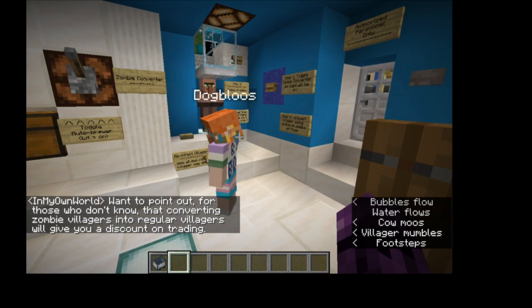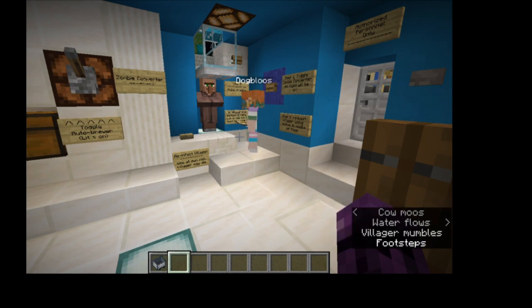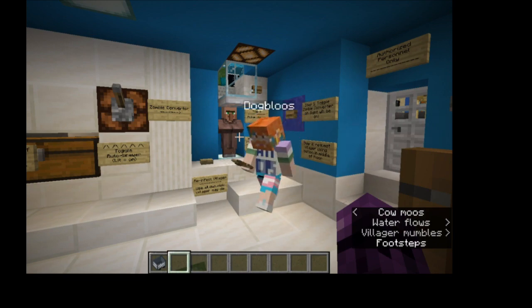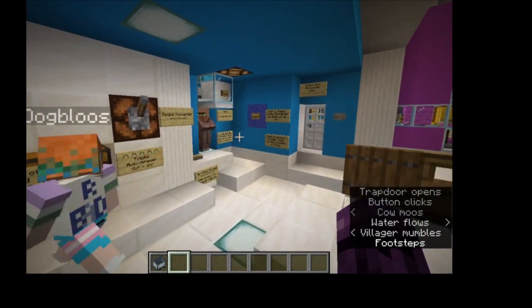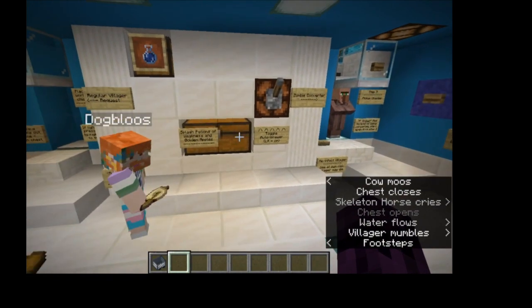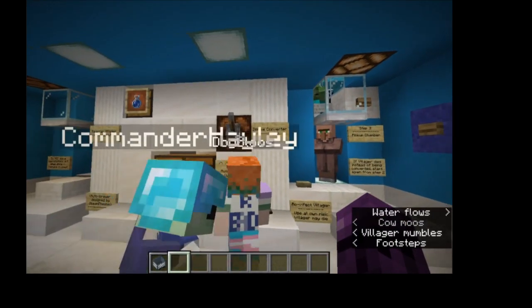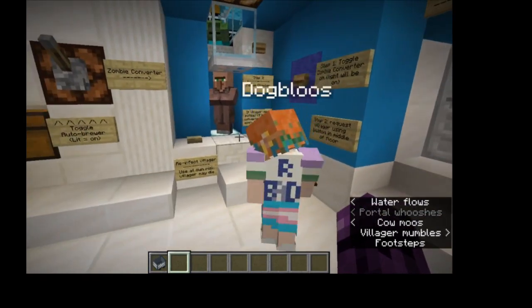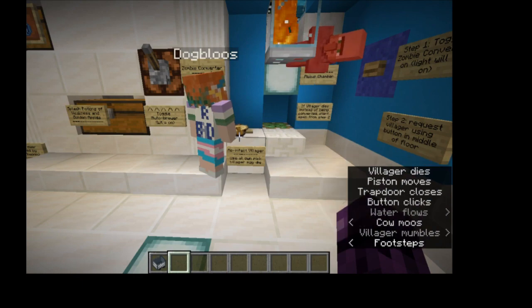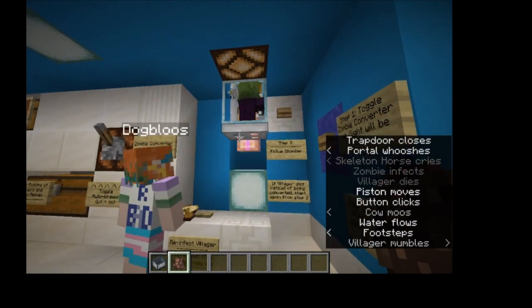I want to point out for those who don't know that converting villagers - so if you convert a zombie villager, either one that was originally a villager or just any zombie villager in the world, and you convert them back, you will get severely discounted trades. So the villager will drop down here. They'll either die, in which case you request another one using the button, or they become a zombie villager. When they become a zombie villager, you press this button, it'll send them down here. Over here we've got splash potions of weakness and golden apples. You can set the brewer to be on - just don't leave it on for too long. I've added a button here that allows you to reconvert it. The zombie will start to shake, there'll be particles - and there we go, now we've got a zombie villager.